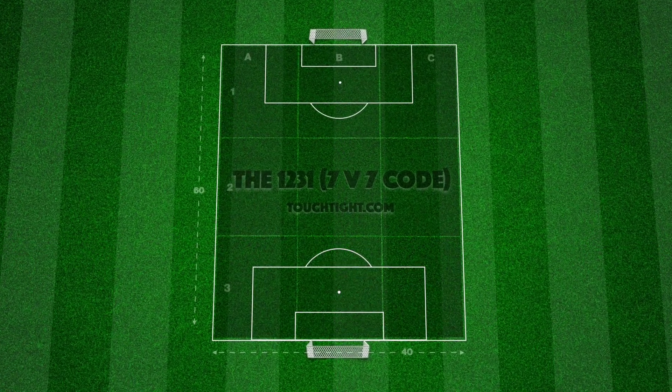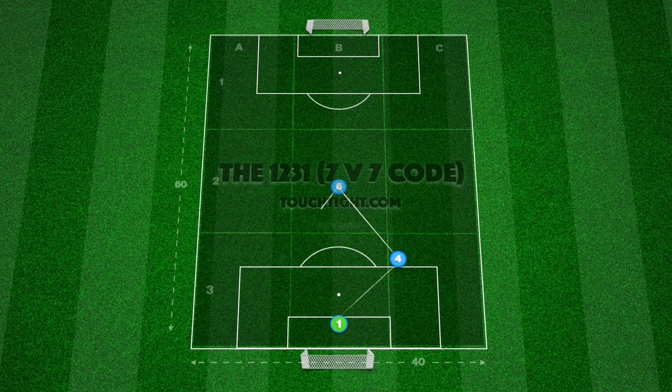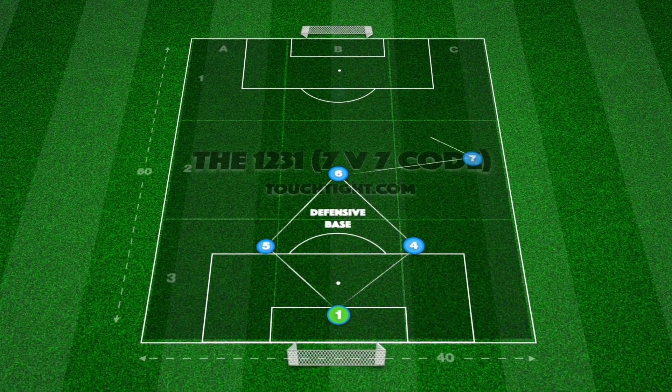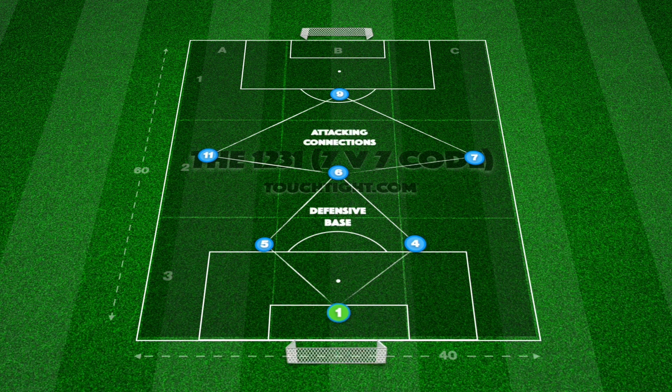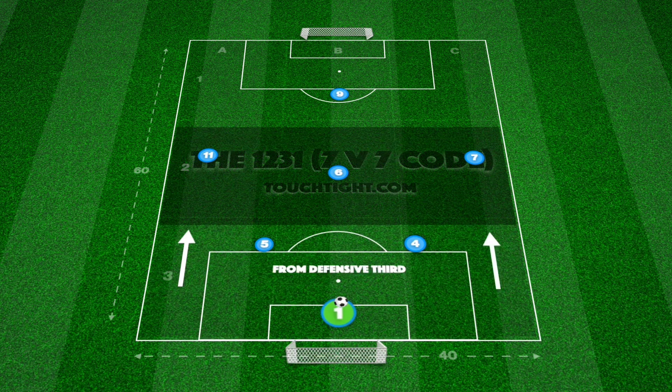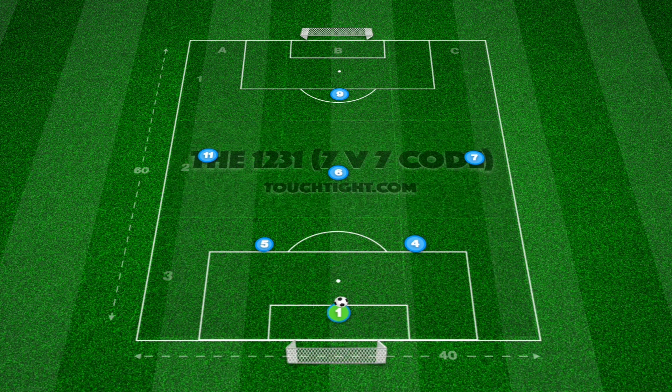Today we have a look at our 7v7 formation analysis and begin with the most popular in this format, the 1-2-3-1. We will break down elements in Phase 1, beginning the attack, as players look to build out from the goalkeeper into the midfield third. Let's first look at the advantages of this setup and how we can maximise player positioning against different types of opposition.